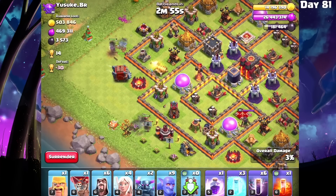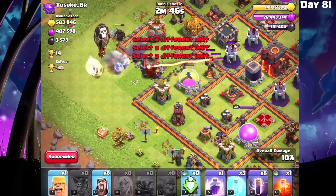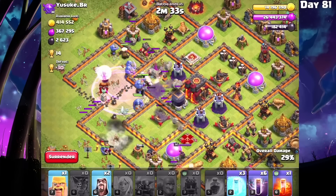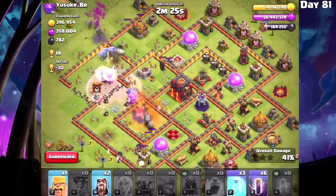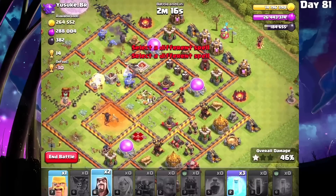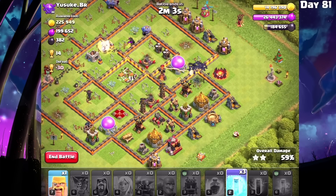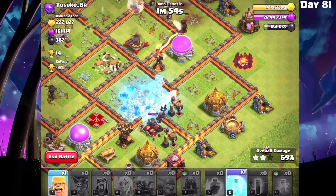I'm going to be more choosy with where my PEKKAs go - one here and one here, log launcher going right there. Once the wall is broken open, drop down both PEKKAs, all the bowlers, all the healers, a balloon, and a few wizards. That single inferno has ruined just about everything - rage spell on the bowlers. We've got lots of bounce damage going in, wiping out defenses like crazy. Let's poison this queen at the same time. We're looking really really good - let's drop all of these bats way out here. There goes the last of the wizard towers - absolutely beautiful - and this expo is also distracted.